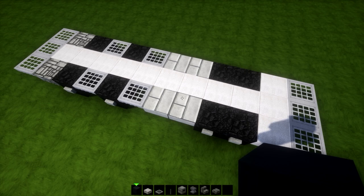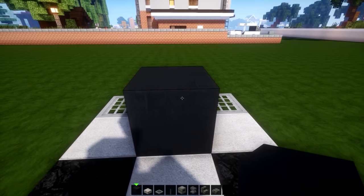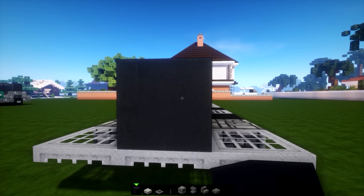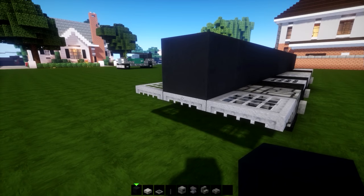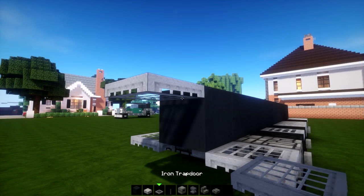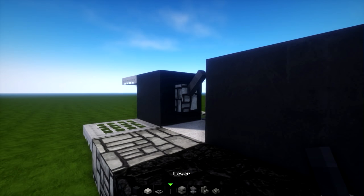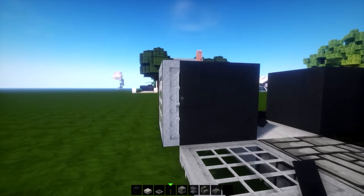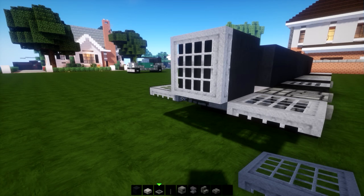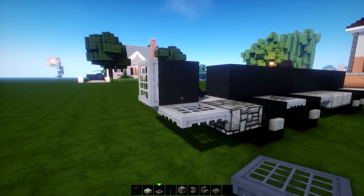Next grab bedrock or black wool - in this resource pack it looks pretty nice. Start in the middle, place one and take this shape all the way out, extending it on the iron trapdoors. Delete the trap door for a moment, place a lever and click it so we have a little front grill. Then shift click an iron trap door back on that one.